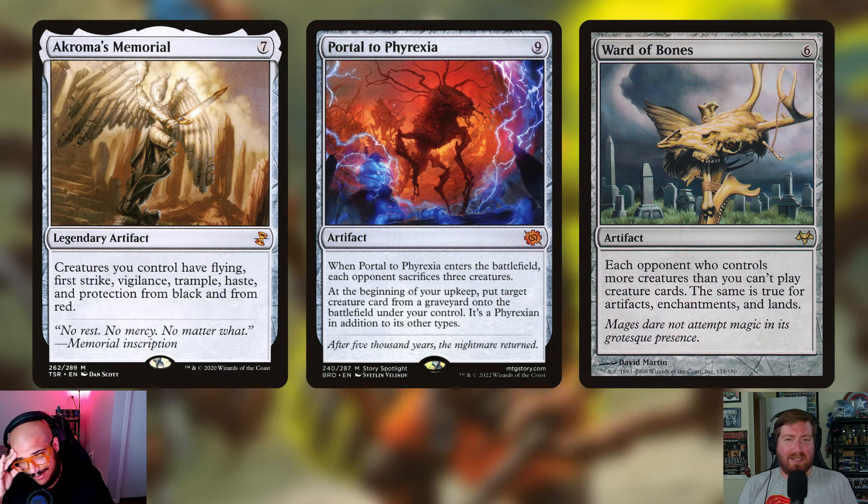Moving to artifacts — Akroma's Memorial is seven generic mana for a legendary artifact. Creatures you control have flying, first strike, vigilance, trample, haste, and protection from black and from red. With all of our stuff coming to life, they're doing even more damage. This card in itself becomes a 4/4 indestructible with haste that draws you a card if it deals damage, gives itself trample, flying, first strike, and vigilance. It's just so good.